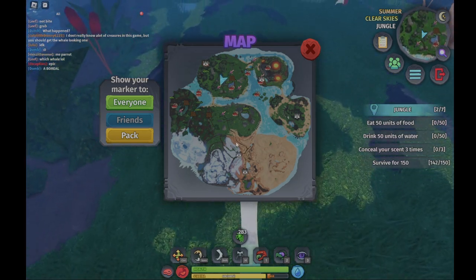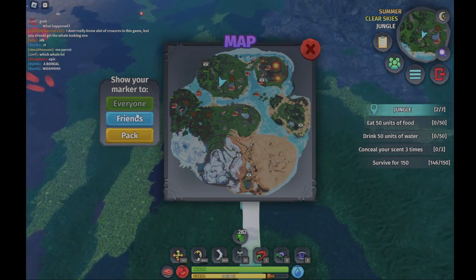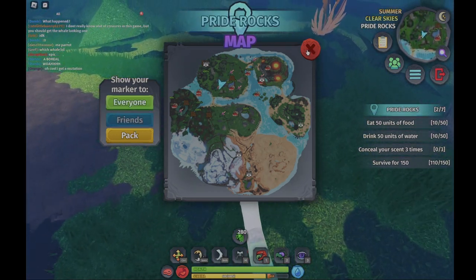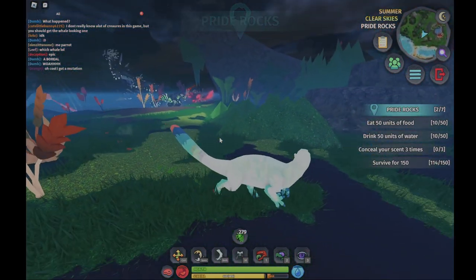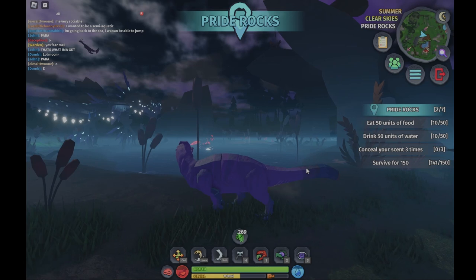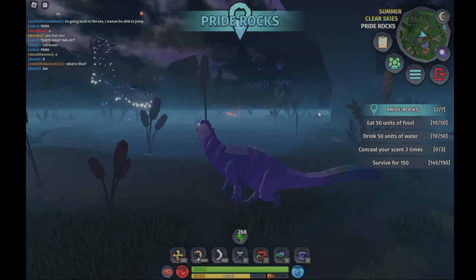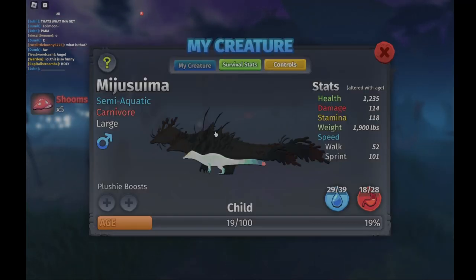You can see food and plants on the map, which hasn't been like that before. You can also see other players, and you can show your marker to everyone, just your friends, or pack members. You can also check creature stats from the menu.